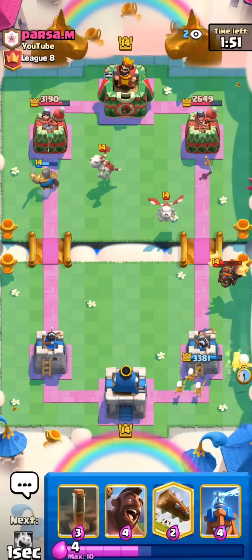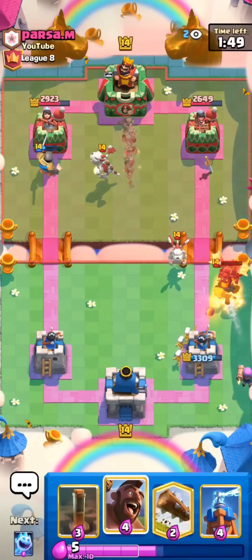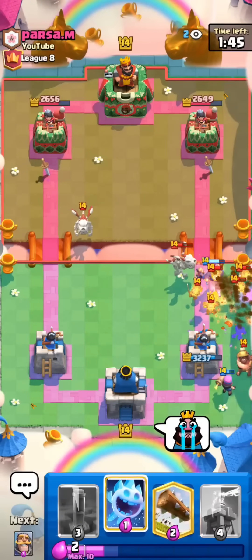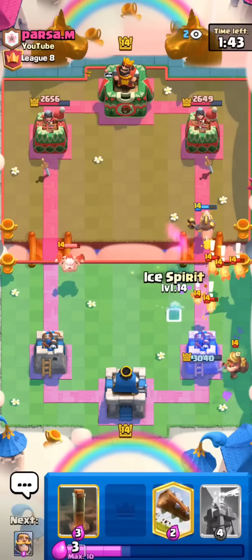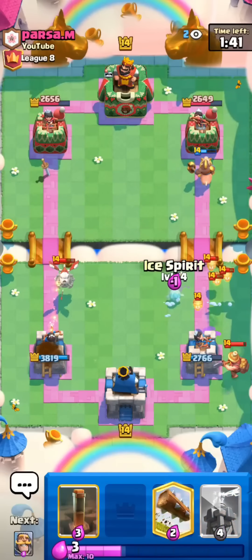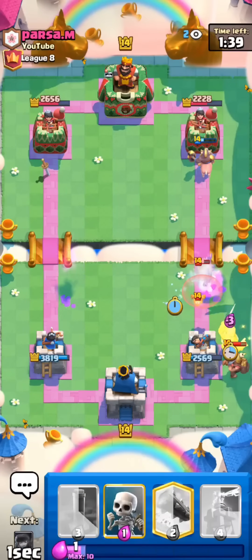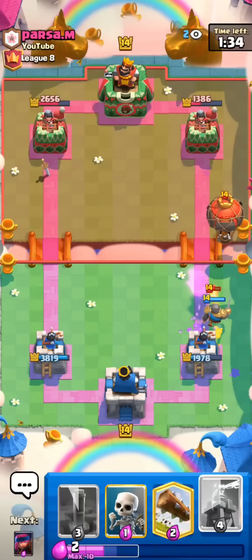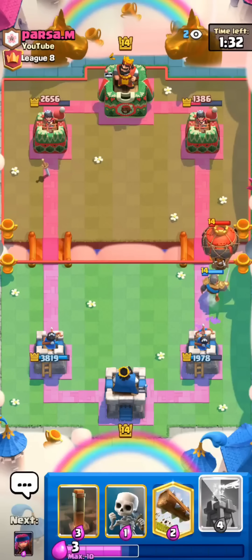I'll go for the Firecracker now. I kind of want to save my Tesla for a Balloon and I'll go for a defensive Hog Rider. I might be kind of dead right now. I'm gonna go for the Ice Spirit and then just Knight to kill this Miner. Pretty awkward spot to be in. He will Balloon. Good thing I saved my Tesla. I knew I couldn't waste my Tesla there.